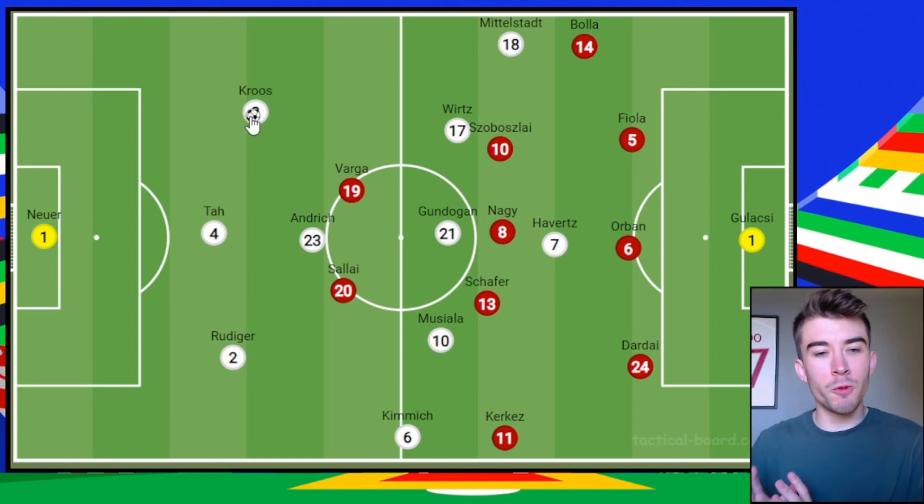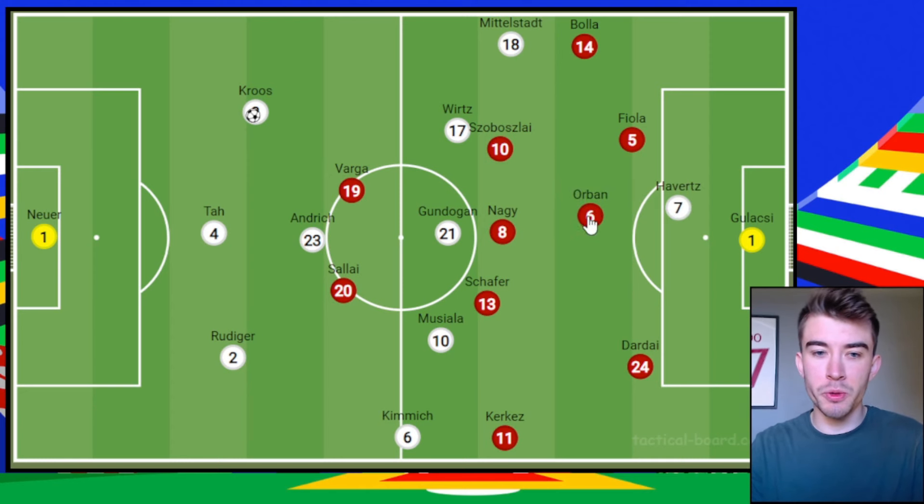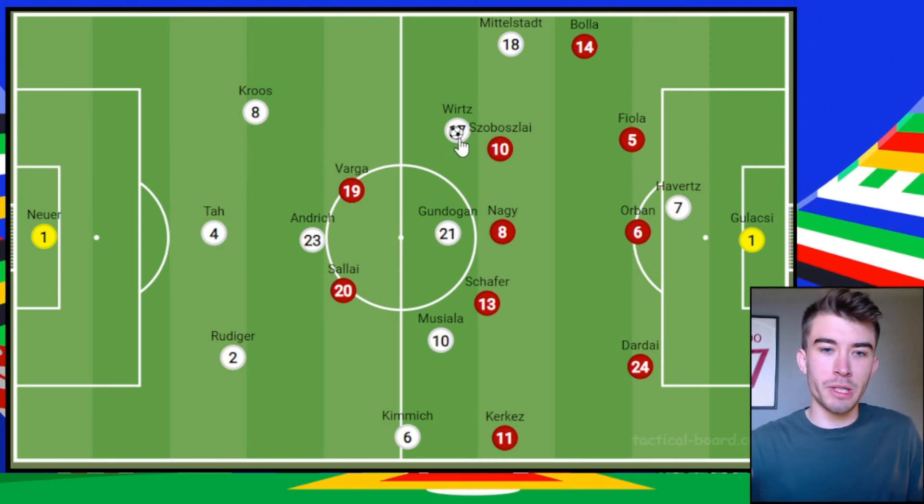Germany do this really clever thing where sometimes they drop deep towards the ball, which draws you in, and then another time they spin in behind, which causes you to drop. That is something Scotland really struggled with — knowing which way to go. Scotland eventually got stuck in the middle of nowhere with their midfield high and their defence deep, leaving gaps in between.